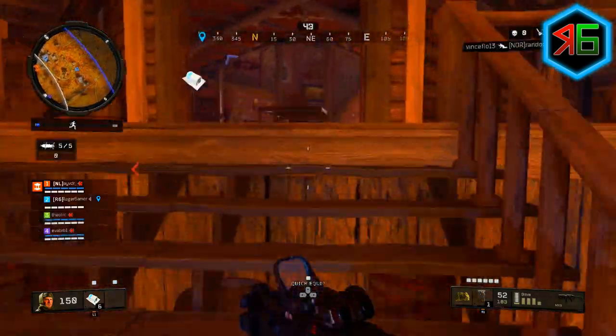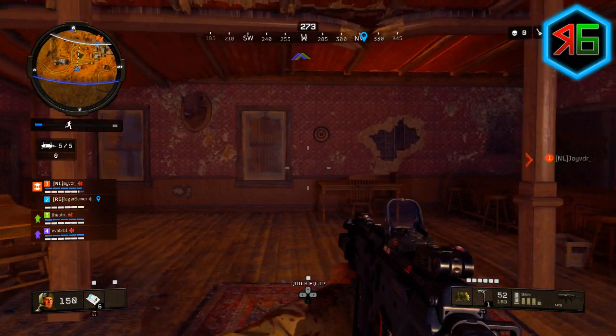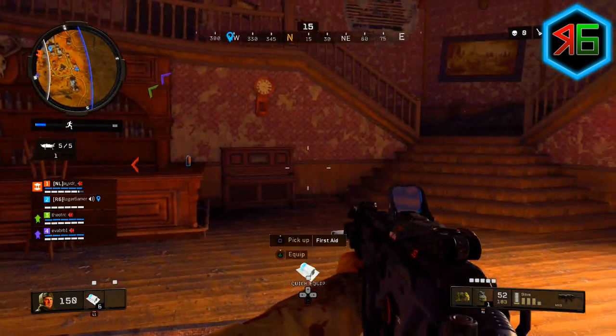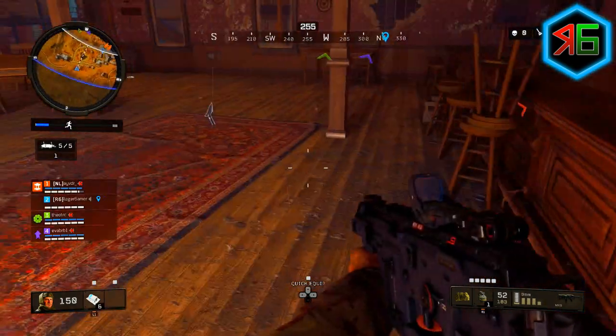Once you've got the combat axe, you want to go to the saloon at the back part of that Buried map. On your left when you come in through the main door, you'll see there's a little dartboard on the wall. Aim the combat axe at the dartboard and throw it, and if you do it right you'll hear the piano playing to the right of the bar. If you hear the piano starting to play, that means you've done it correctly.